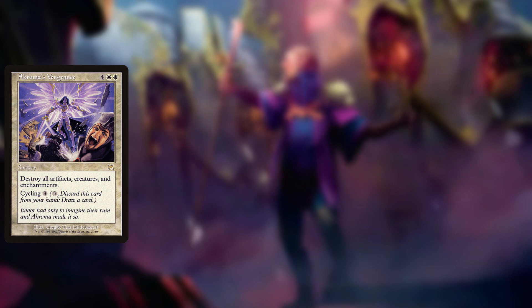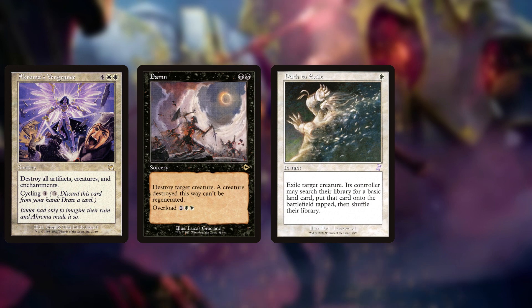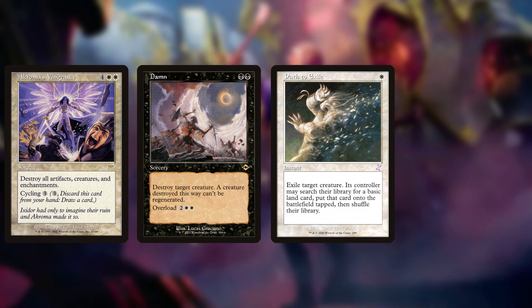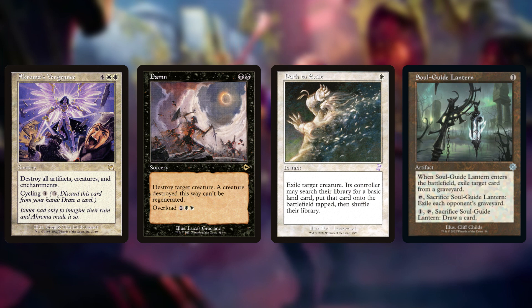To fix our removal package I've added Akroma's Vengeance, Damn, and Path to Exile, moving us up to four board wipes and six targeted removal. Then to deal with graveyards and to replace Relic of Progenitus, we have Soulguide Lantern, which just got an Old Border printing in Brothers War. That's right, it's gotten an Old Border now too, so there's no deck I can't play it in.